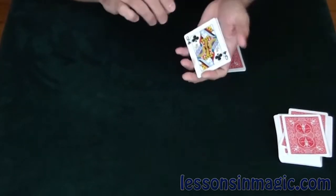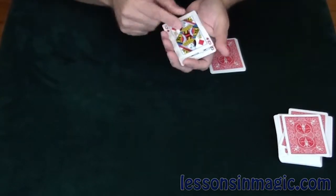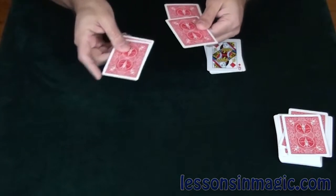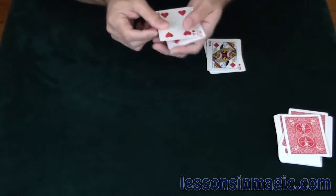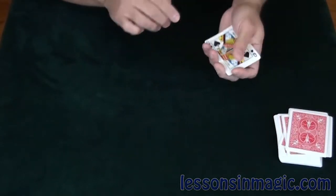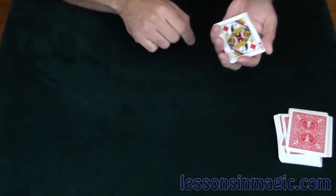If I were to look into this pile, you see I have one, two queens, and there's the third queen. I'll do this again. Four cards, and if I snap my fingers you'll see that the queens that were in this pile vanish. If we look into this pile we see that we have one, two, three, and four queens.